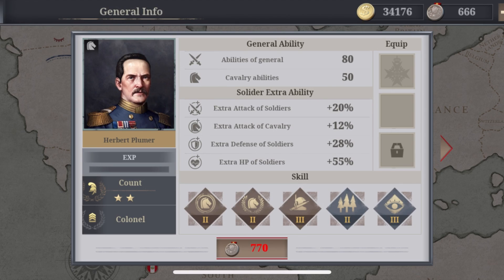Overall, Plumber is the best non-in-app purchase cavalry general in this game right now.